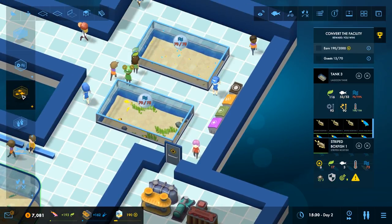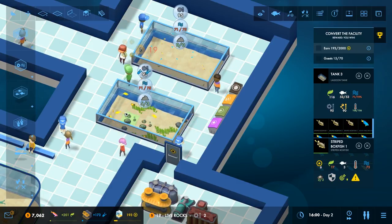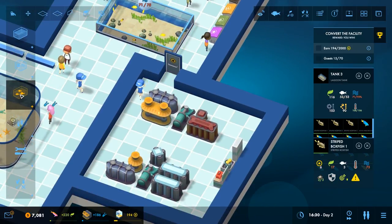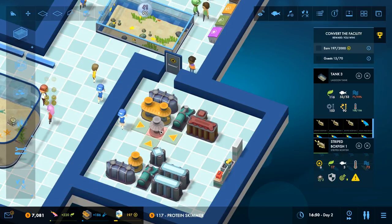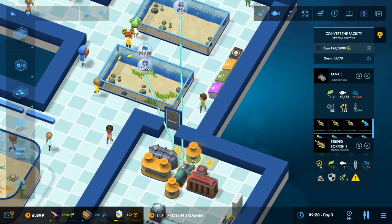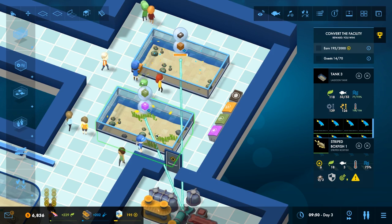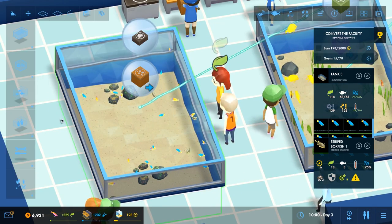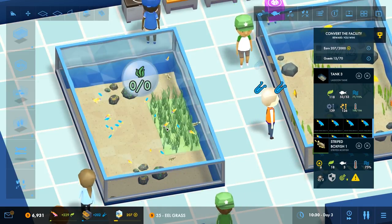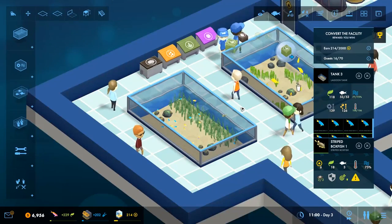And that is fine. I can either put those live rocks in, which I was considering, or possibly another protein skimmer. Another small filter would probably be the way to go. Good now? Yeah, we're good now. Give them some plants maybe as well, just something to make them feel a bit nicer. A bit of seagrass for them to hide in and stuff, I think - that would be cool.